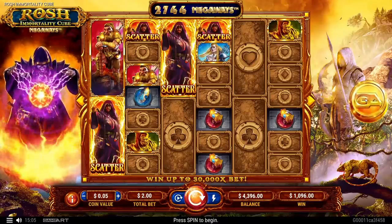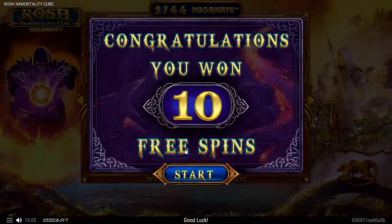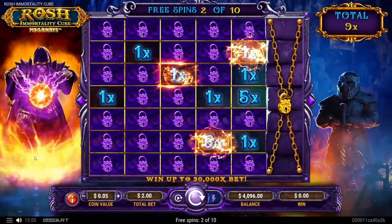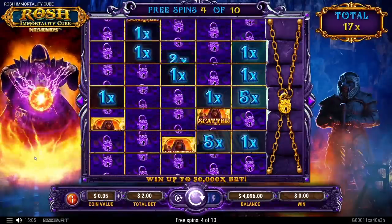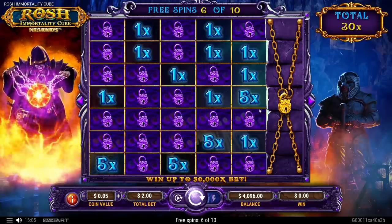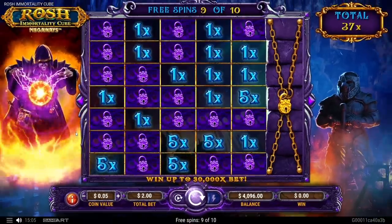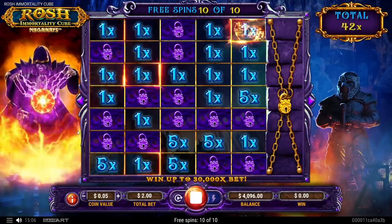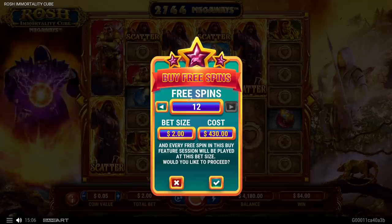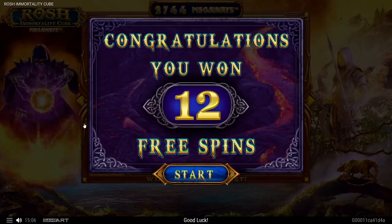That bonus was literally 30 seconds long — this slot is a quick boy. They definitely tweaked it a little bit. Now this is not the prettiest start — all those 1x's are always a bad sign. When you get a ton of 1x's it doesn't usually do anything. It cost like $300 and we got 84 back. That's what you call really bad. Now we'll do the 12-spin buy for $430.